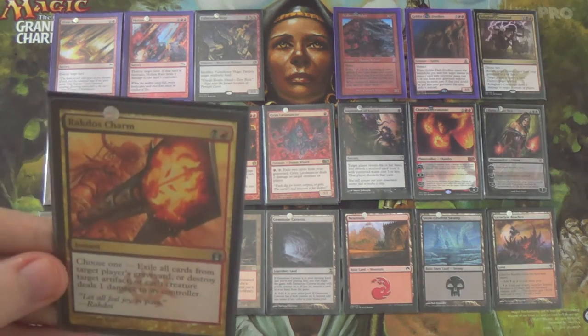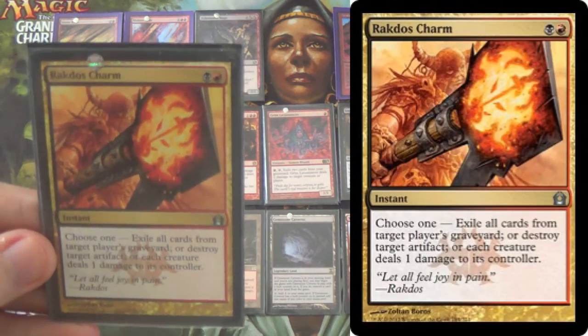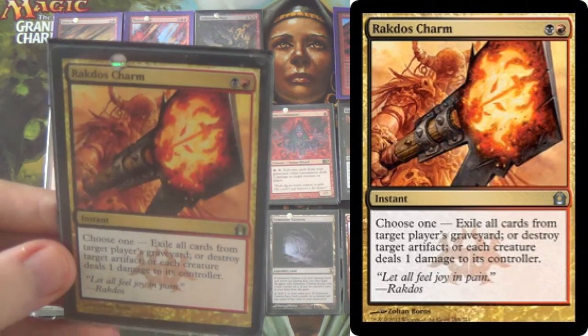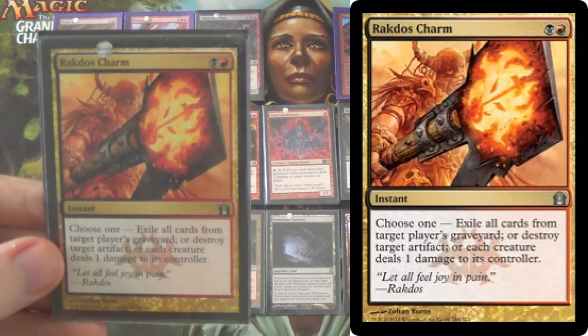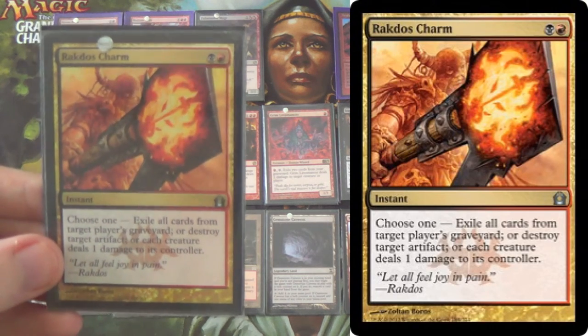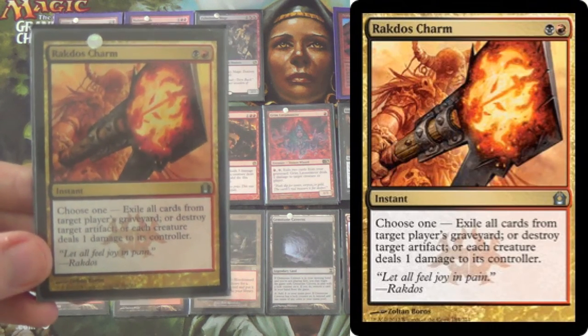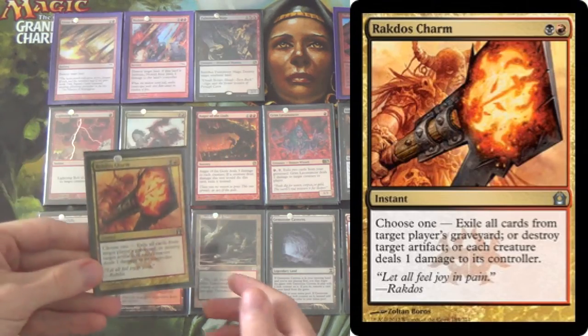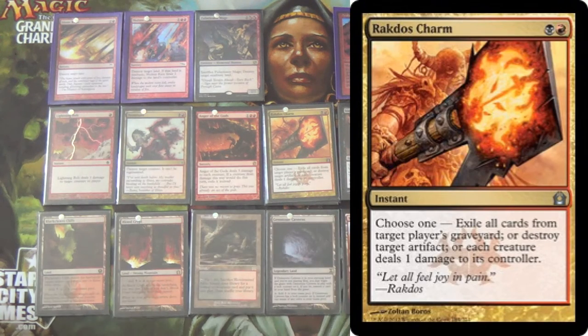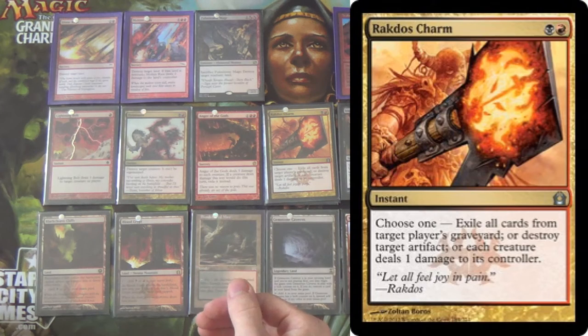We have 4 Rakdos Charms — great utility. Can be used to fight graveyard decks, fight artifacts, so I bring in all four. Splinter Twin isn't really a thing anymore, but there are Kiki-Angel combo decks running around. Generally you're using it for the graveyard exile effect — making Snapcaster look silly — or fighting graveyard combo decks, or just destroying an artifact. Bring it in against Affinity.